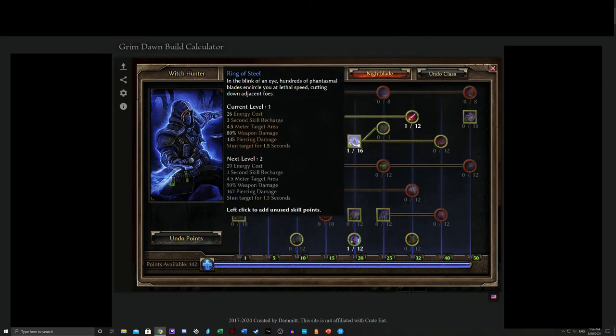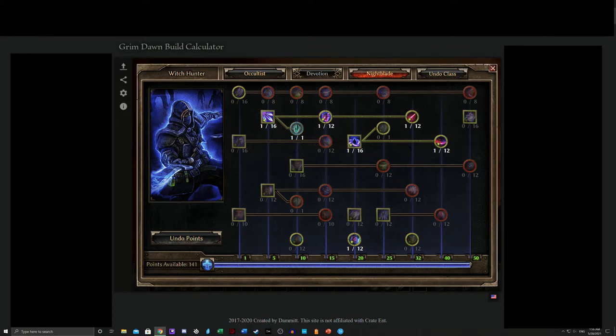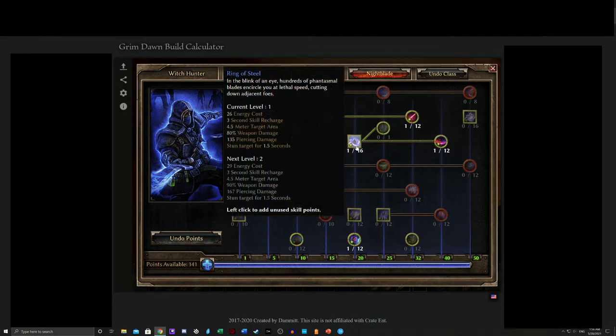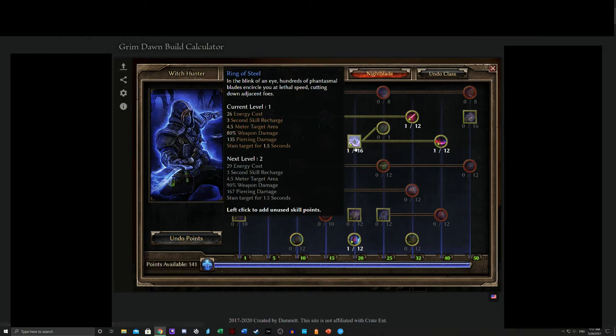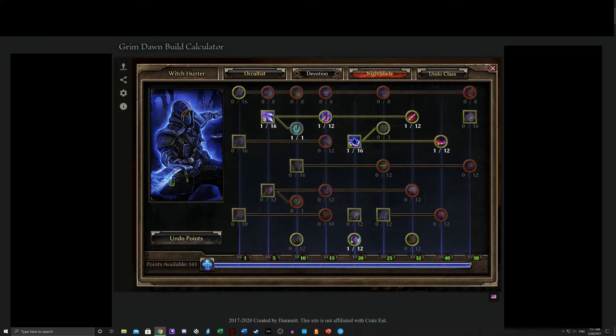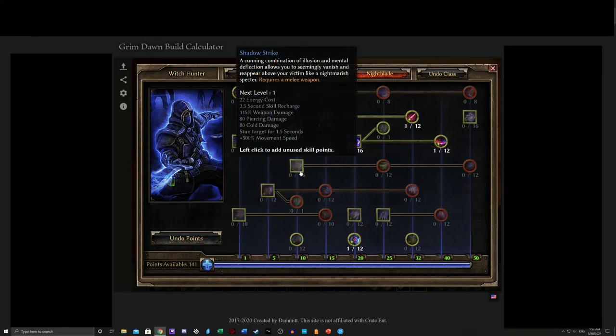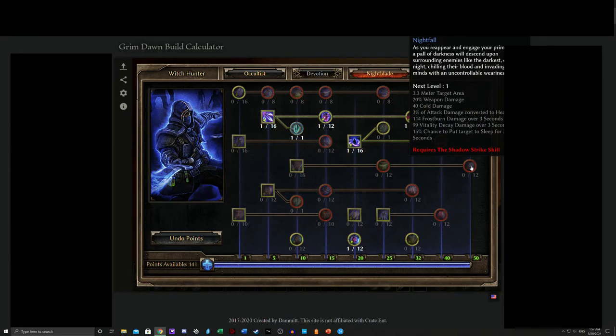You also have Ring of Steel, which does Piercing with Bleeding, and this is a fairly safe route in terms of damage output, because you're also doing weapon damage here. If you have a Vitality or Bleeding weapon, great — you're going to wind up doing quite a bit. Shadow Strike does Piercing Cold and weapon damage, but unlike Ring of Steel which eventually does Bleeding, Shadow Strike eventually goes into Poison, and then finally some Vitality damage at the very end, if you go that far into it.